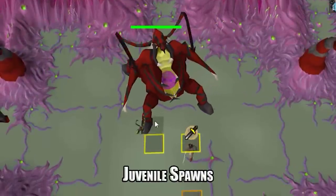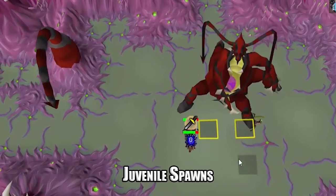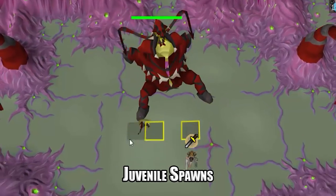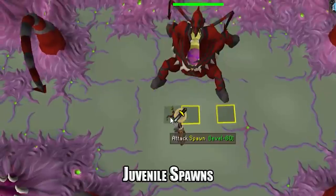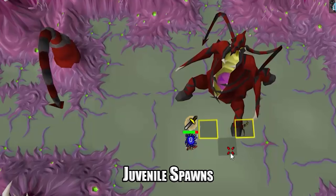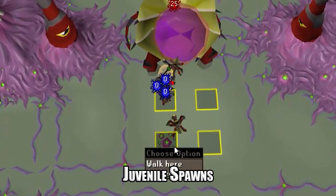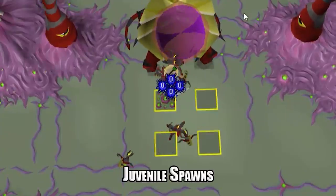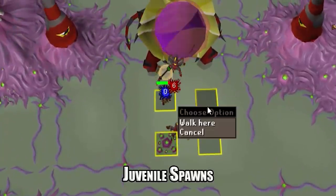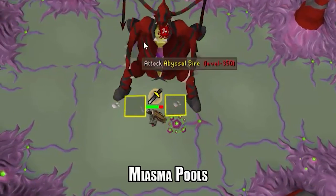The next mechanic is the juvenile spawns. These can occur possibly in phases one and two, and will always occur during phases three and four. For phases one and two, the abyssal sire will spit them out of his mouth — kill these as quickly as possible, as after 12 seconds they will turn into scions which are more annoying. For phases three and four the abyssal sire spawns these as a form of attack since it cannot attack directly, so we leave these and focus on the sire.